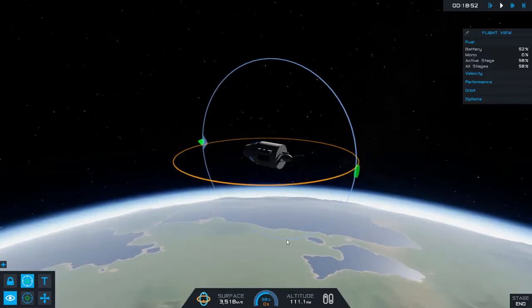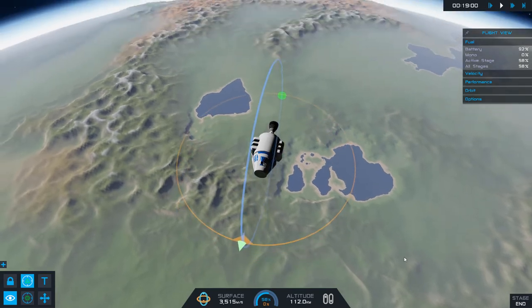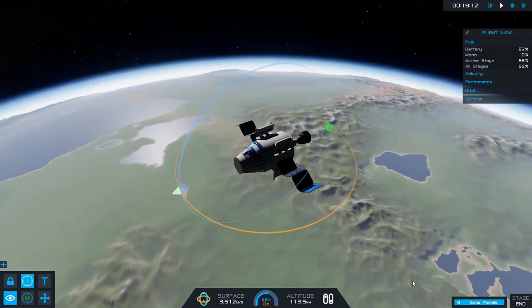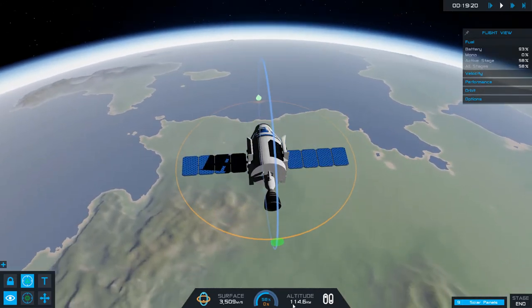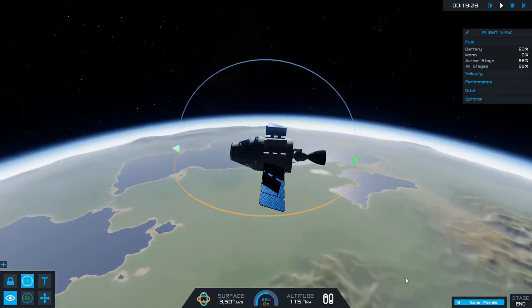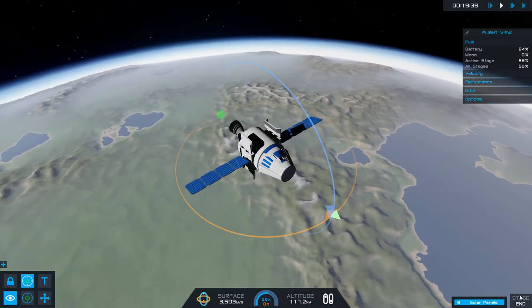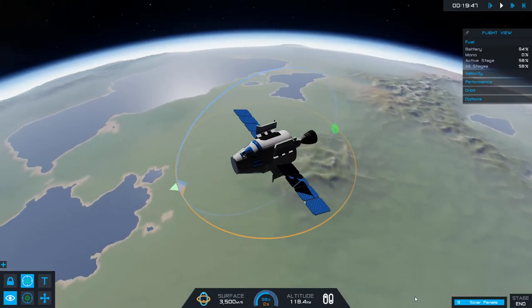Let's take a moment and enjoy what we've done. Let's just look at the view — isn't that beautiful down there? Now, we have solar panels on our craft, so I can click here and deploy those. We can pretend that this is a photography satellite — maybe we're taking satellite images for somebody like Google. Even if you did nothing else with this game, you could just put yourself in orbit and enjoy the view.